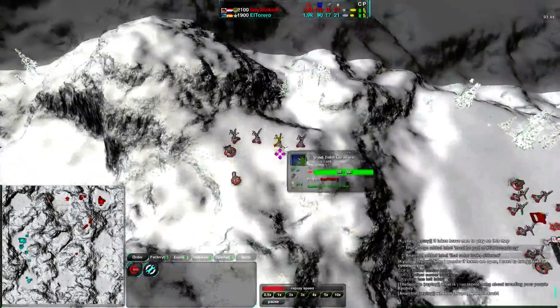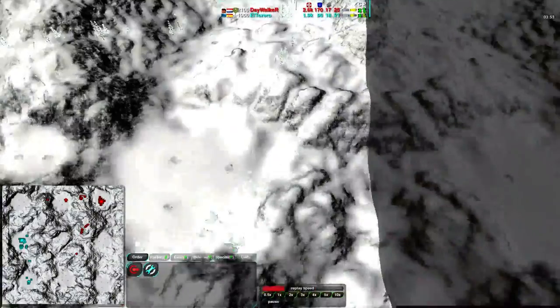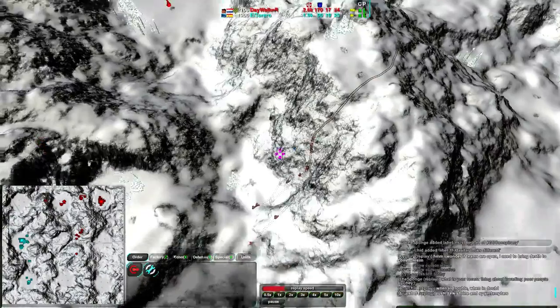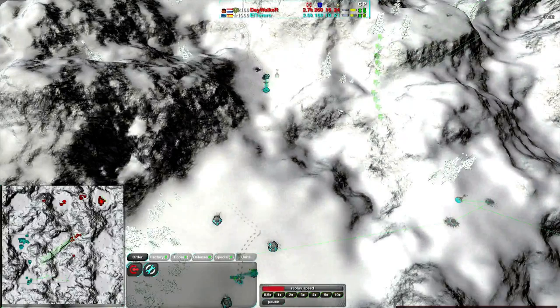Daywalker is building towards the north side of the map - going west along the north edge rather than along the east side to the south. His Glaives are all going towards the center, and from there they'll be going over to this expansion to properly finish it off.